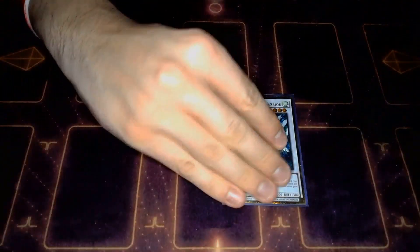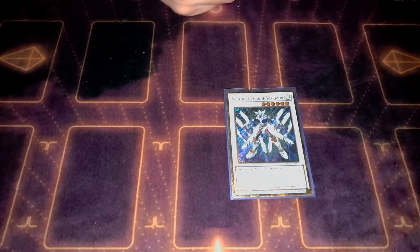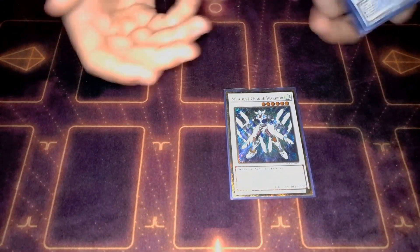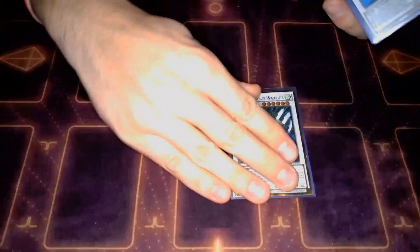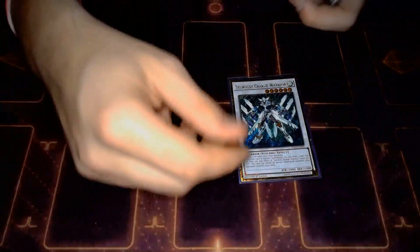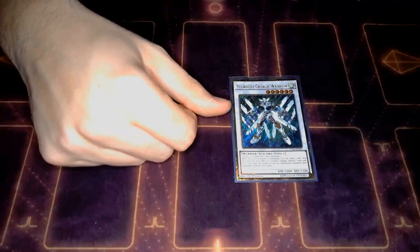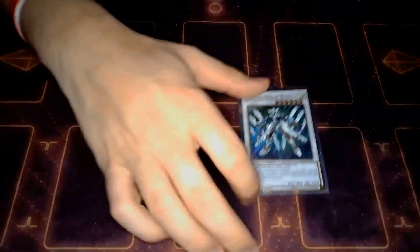One copy of Stardust Charge Warrior, because sometimes you can make this but you can't get to the Crocosaur, so you just make the level 6 to get the draw and set up that Search Any Monster play instead. Still works, still really good. It can attack all special summon monsters your opponent controls - if they have multiple weaker special summon monsters, like Silent Swordsman variants could have two or three, you're just attacking through them all and forcing them through their Bailinxes. So there can be weird plays like that.